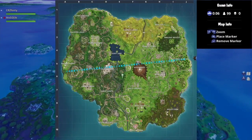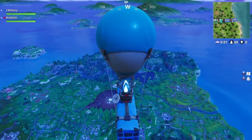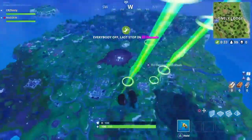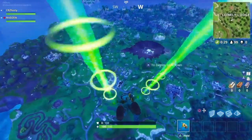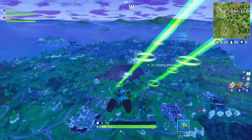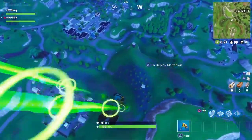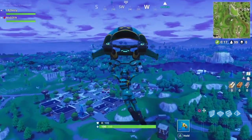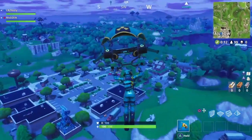Now we're just gonna jump out. Let's just go to Retail Row for now, just so we can show you what it looks like. Look at this guys — what I like about this trail is it fits perfectly with the green and it lights up your hands. Look how nice that is. And look at this glider — oh my god, that goes perfectly with it, bro.